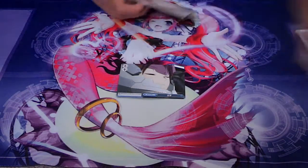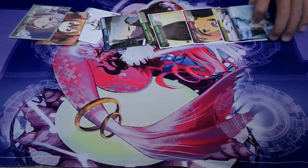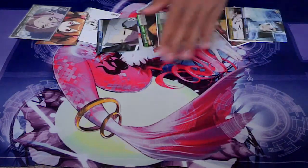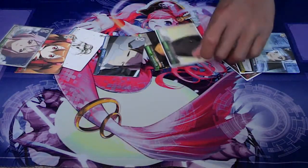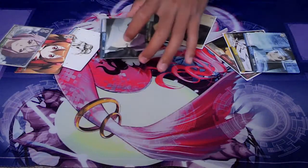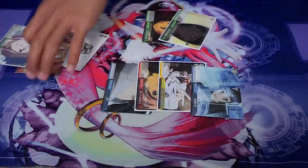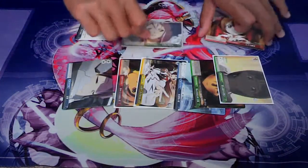Now moving on to what should you clock for the climaxes: climaxes aren't always great in your hand — you prefer to check them when you can, but sometimes they're good in hand. Relatively, you'd always want to at least clock the climaxes if you have a lot of them in your hand, because you want to draw characters rather than climaxes. Later in the game if you want to clock a climax, you have to make the call. Generally it's suggested to clock the ones that give plus two soul and the ones that are 1k globally.